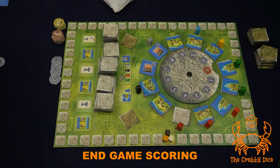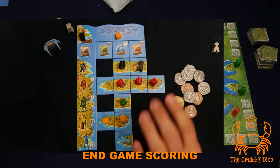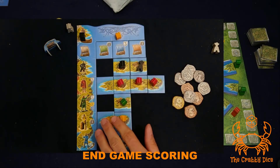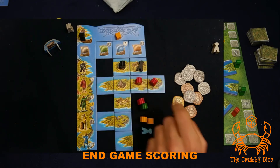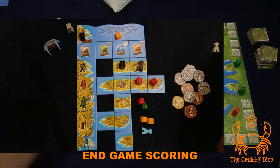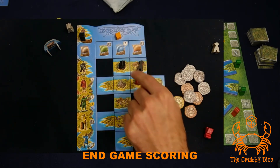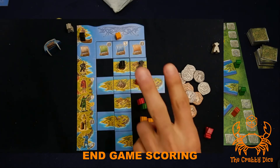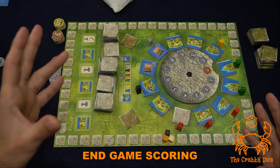Now the fishermen come into play. Each fisherman feeds four of your other vikings. To calculate, remove four meeples per fisherman. For any meeples that remain unfed, you lose one point per unfed meeple. If you overfeed — meaning you have more feeding capacity than meeples — for each extra food you gain two points. After all that, whoever has the most points wins the game of Vikings.